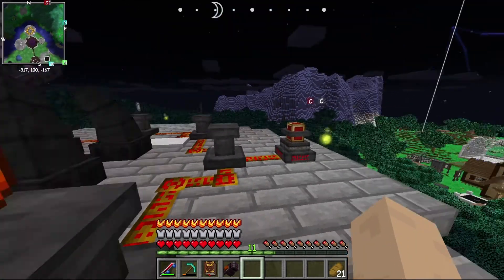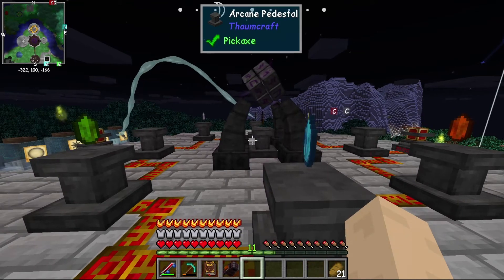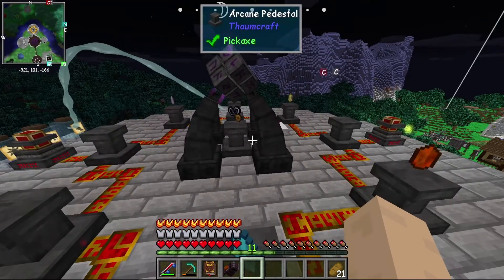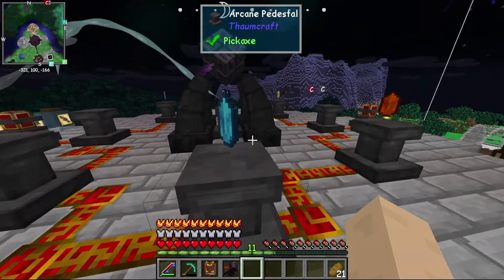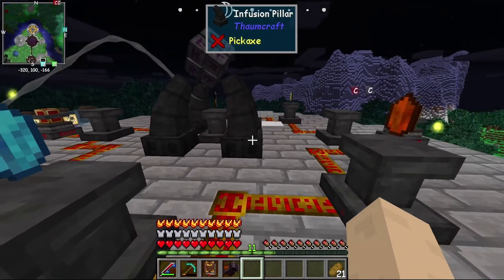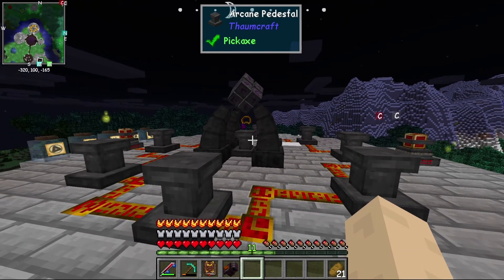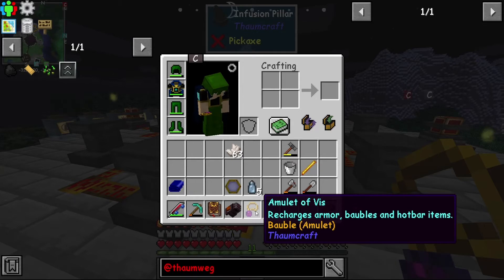The potentia is going in - it's looking good! In goes the vacus. It should be dragging in the items now. I think I saw a little bit of fluctuation. Items going in - nothing's fallen off yet or exploded. Yes! We did it! We got an amulet of vis - recharges armor, baubles, and hotbar. I got an amulet of vis! This is a baubles item. We're going to have to swap it out - can we put that there? Okay, we can. There we go, we now have an amulet of Vis.